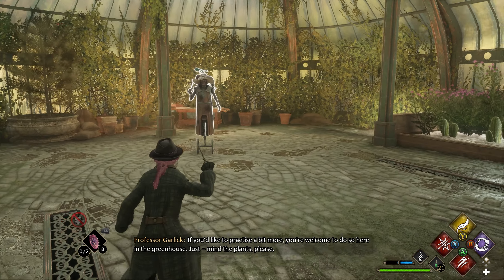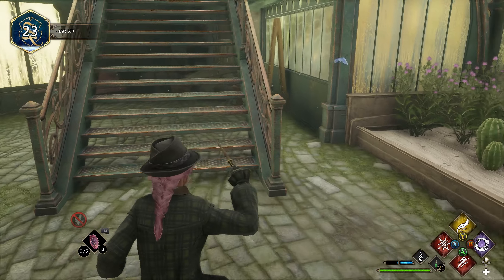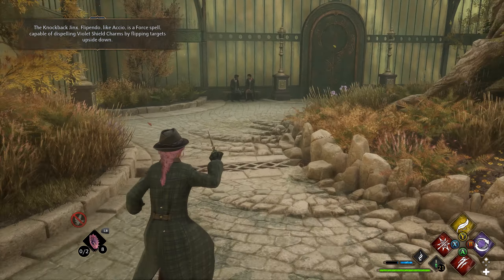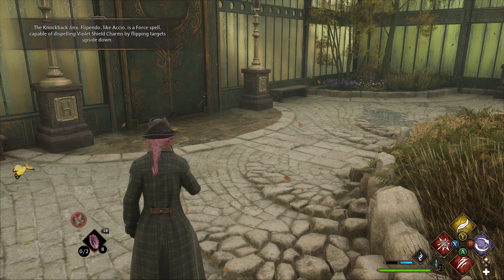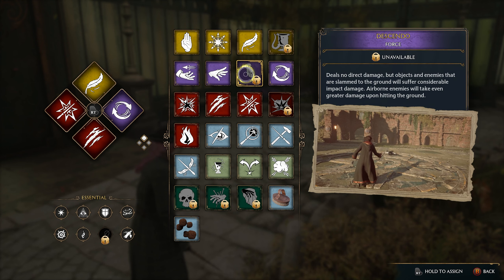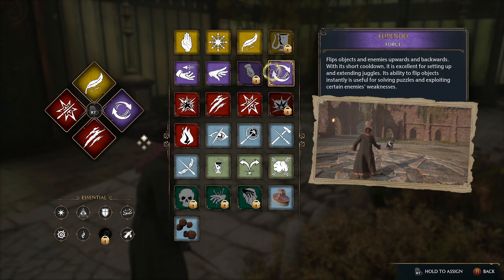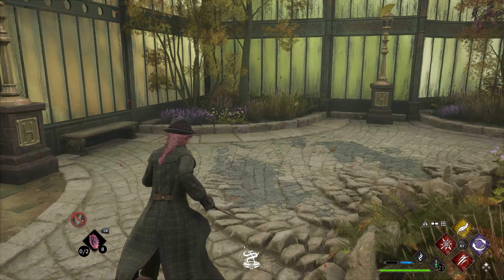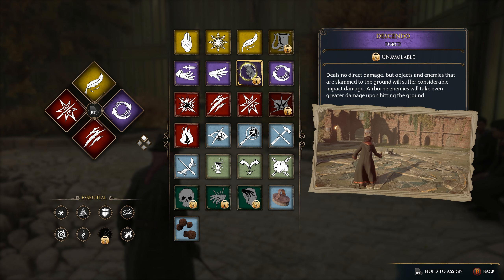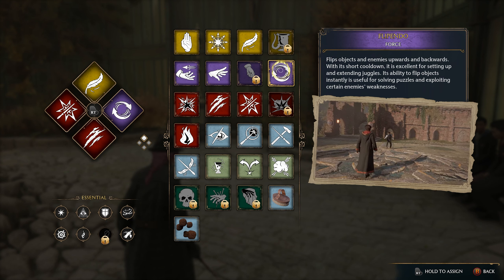Let's remove Depulso. Flipendo has the same effect as Levioso, which is kind of nice — it's just a little bit crazier. It's capable of dispelling violet shield charms by flipping targets upside down. The next one is Descendo, which seems to be — oh, it deals no direct damage. It's when they hit the ground that you get the damage. It has a short cooldown, which could be useful. It's good because of its short cooldown, and also good for solving puzzles.